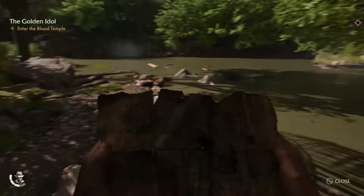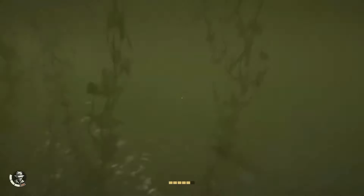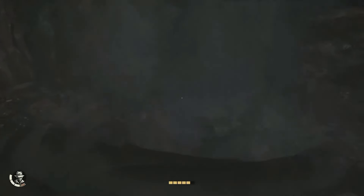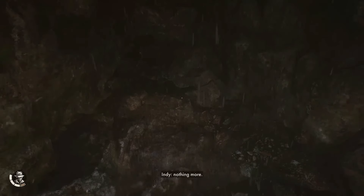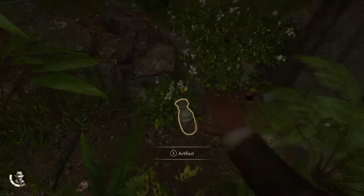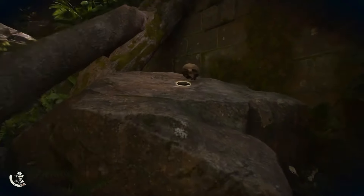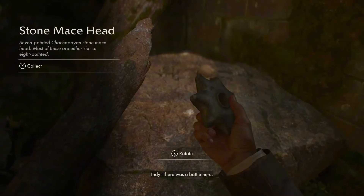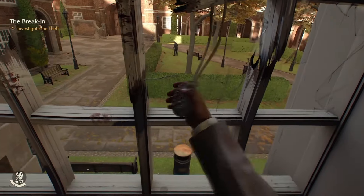Number two on my list of things you need to know is explore every inch of the map. I can't stress this enough because those who wander will be rewarded. You can explore the whole area, but be careful for snakes. You will find hidden artifacts laid all over the maps that you can collect. Don't miss out on these, especially if you're trying to complete the game at 100%. When you get to Marshall College, search the map to catch all the easter eggs placed around the college.